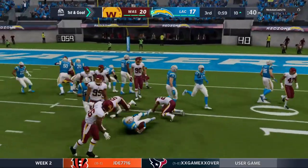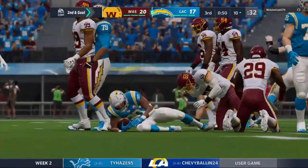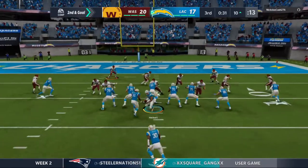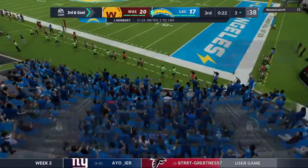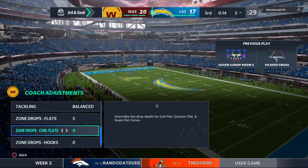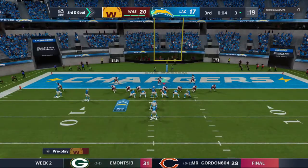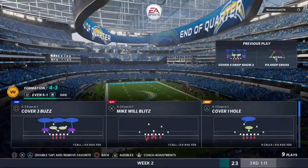They try to run on first and goal but can't break away — stopped right around the line of scrimmage, a loss of two, second and goal. Second and goal at the ten-yard line — Herbert with it looking to pass — caught just inside the ten, brought down at the three-yard line. Seven yards on the completion but still faced with a third and goal situation. And that is going to do it for this third quarter of action.